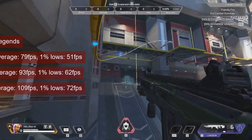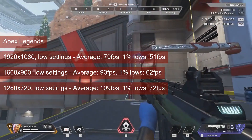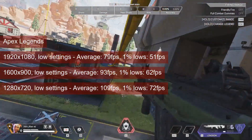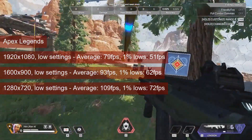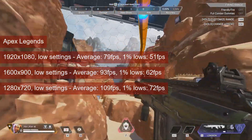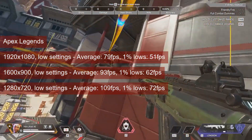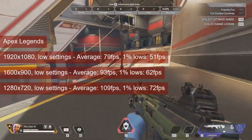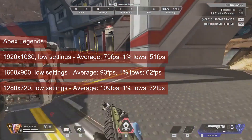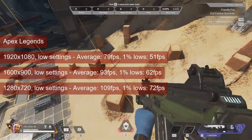Apex Legends runs well, at least in the firing range, on all tested resolutions at low settings. Both the average and 1% lows figures at 1080 resolution — 79 and 51FPS respectively — make for a good experience. Dropping the resolution increases both values, up to 109 and 72FPS respectively at 720 resolution. The R7-260X starts to catch up, with only a 7FPS handicap on average at 1080, and just 1FPS at 720.